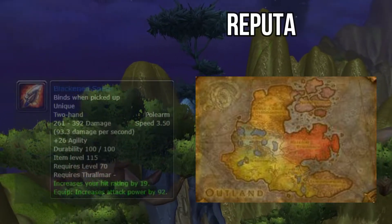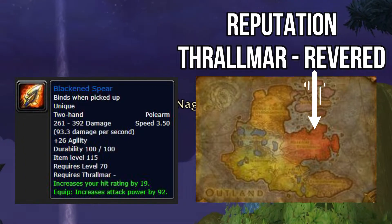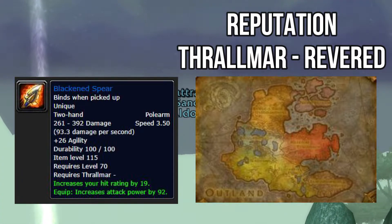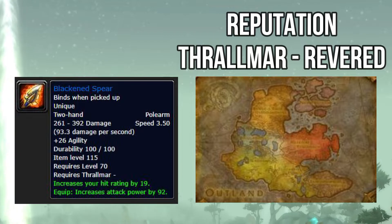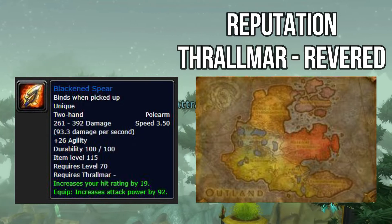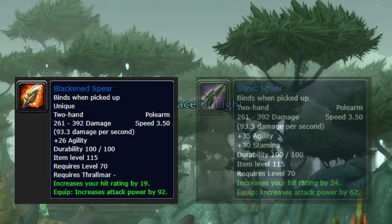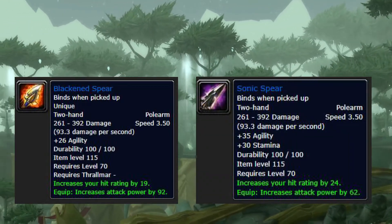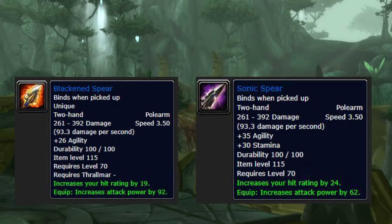The other weapon is the Blackened Spear — a reputation item from Thrallmar. Once you reach Revered, you can pick this spear up. It has 26 agility, increases your hit rating by 19, and increases your attack power by 92. The only thing it lacks compared to the Sonic Spear is a bit less hit rating and no stamina, but it has more attack power. Personally, it looks a lot better, so I like that spear a lot more.